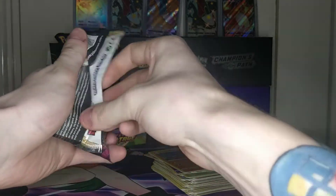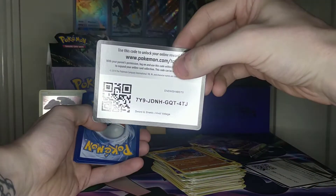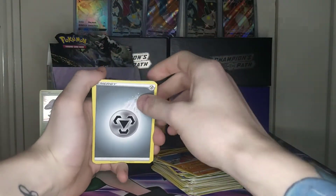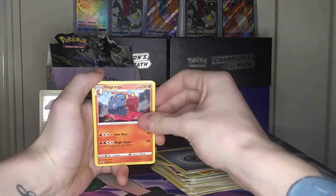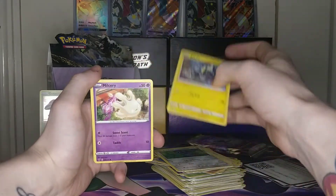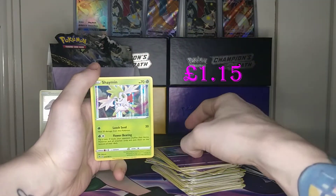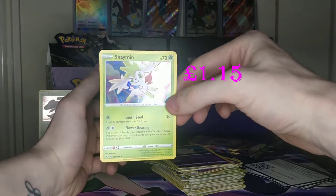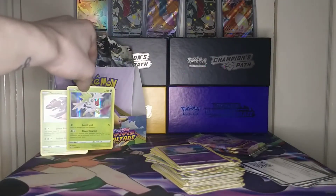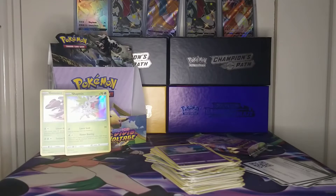Three packs left — chances of getting something good are hopefully high. Code card for the third-to-last pack. Four from the back giving us a metal energy. Let's see what this pack contains: Magcargo, Nosepass, Swellow, Beldum, Blitzle, Miltank, Skiddo, Eevee, a reverse Clefairy, and a holo Shaman — very nice indeed! Number 15 out of 185, just prior to the Genesect in the set list. A very cool epic Grass-type Pokémon.